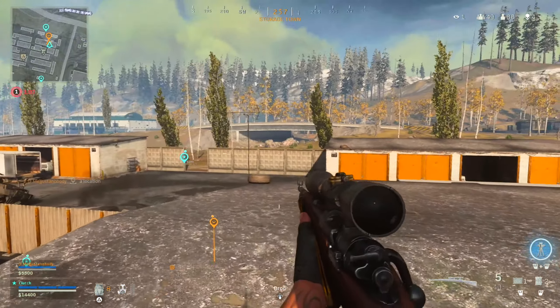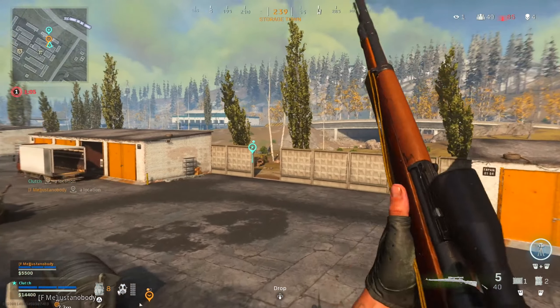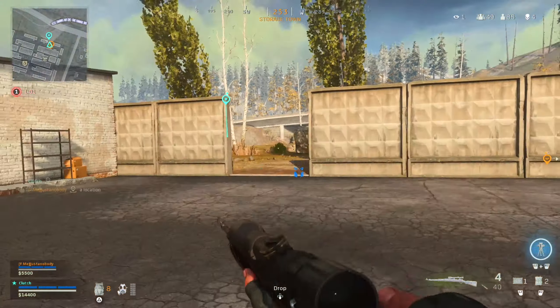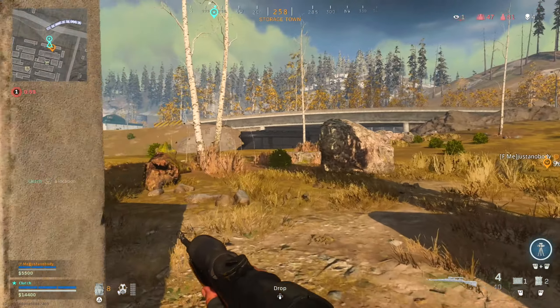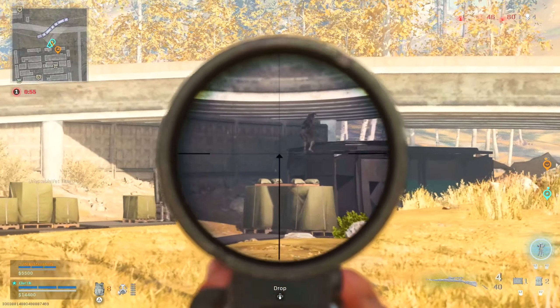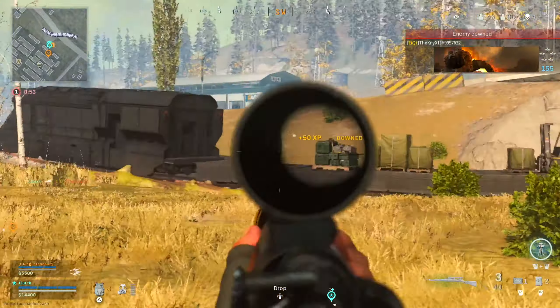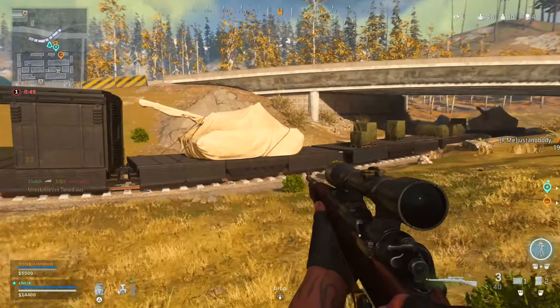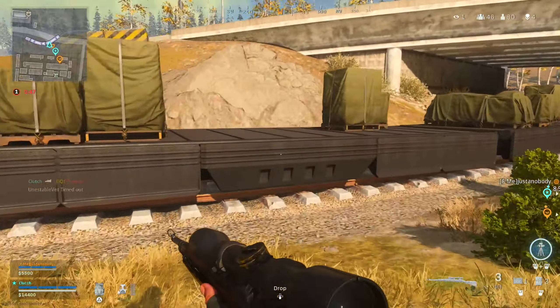Yeah right, they just went out here. His teammate is going under the bridge — one guy's right there. I broke his armor. No, the train — on the train, on the train! Downed him. Alright, there's a teammate, I guess we're gonna have to hop on.